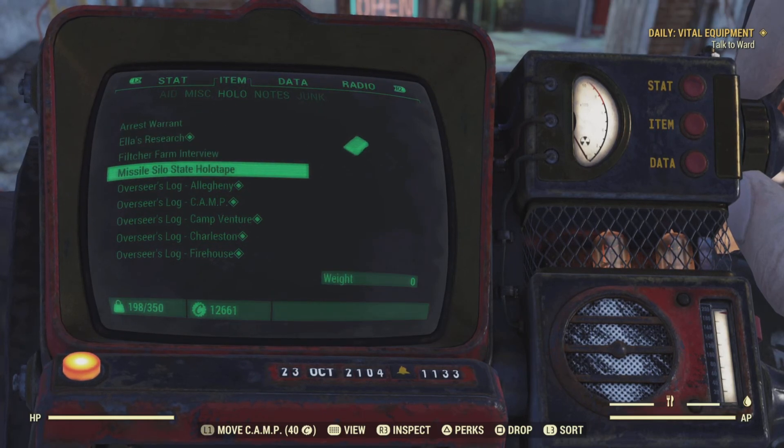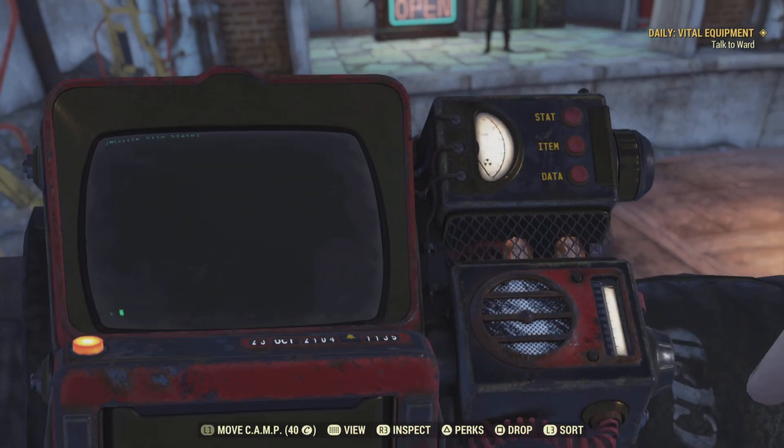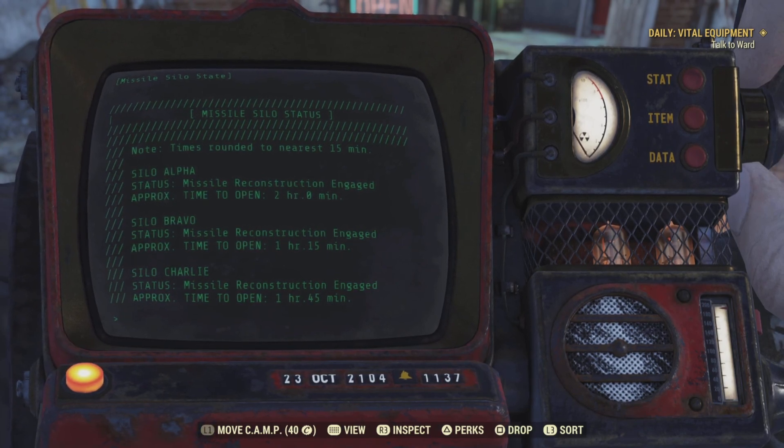The first thing you're going to want is the Missile Silo Holotape. This allows you to see what Missile Silo is active, because if someone has already launched three nukes on the server, you can't launch nukes for another hour.